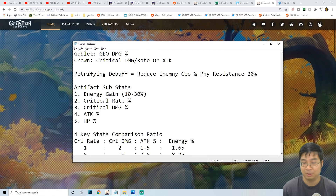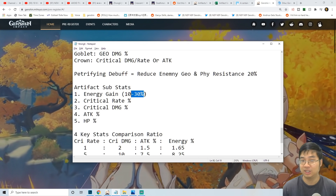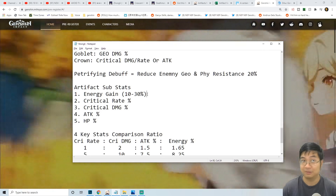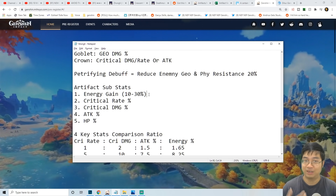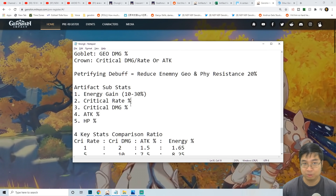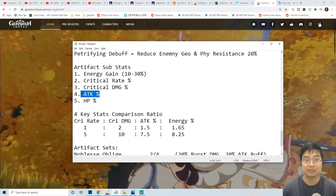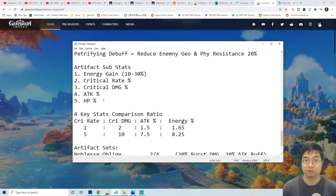Depending on your playstyle, it's hard to say exactly how much energy recharge we need, because you can be using him more often for energy generation with his spells or less often which requires more energy recharge. Likely we want at least 10% or maybe up to 30% total energy recharge just for him to cast his spells more often. Because he only requires 40 energy, it is likely we can still get him to cast those very often. The other sub stats of choice will be critical rate, critical damage, attack, and also HP percent. Since he's a support, you can consider going for more HP percent or attack percent for shield scaling or damage scaling.